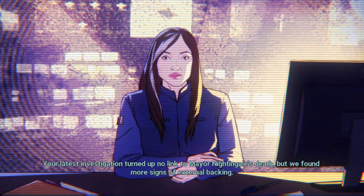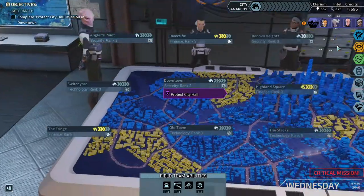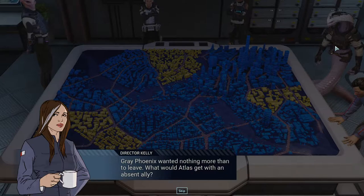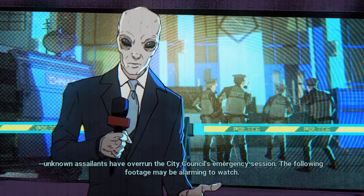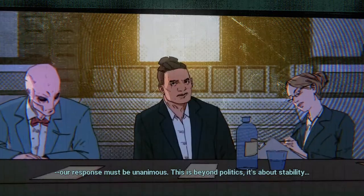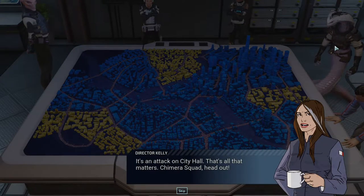Our latest investigation turned up no link to Mayor Nightingale's death, but we found more signs of external backing. Atlas was connected to each of these groups. If the Progeny couldn't possibly force a psionic evolution, why would Atlas back their flawed tech? Grey Phoenix wanted nothing more than to leave — what would Atlas get with an absent ally? And Sacred Coil — did Atlas truly need fanatic Advent holdouts with a busted psionic gate? There's something we're missing. Unknown assailants have overrun the city council's emergency session. Chimera Squad, head out.